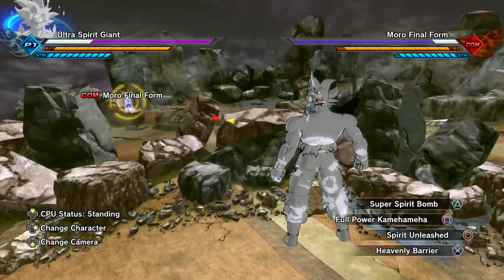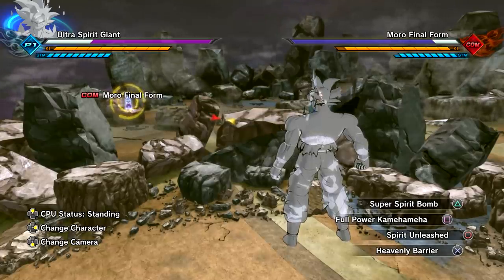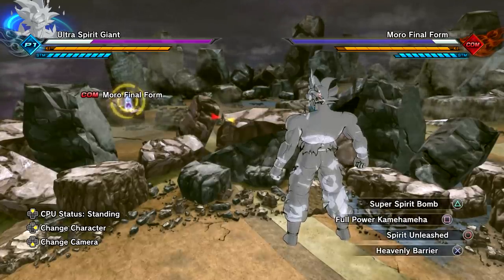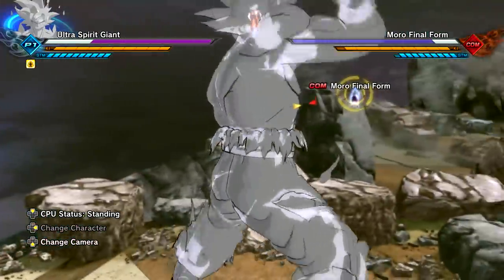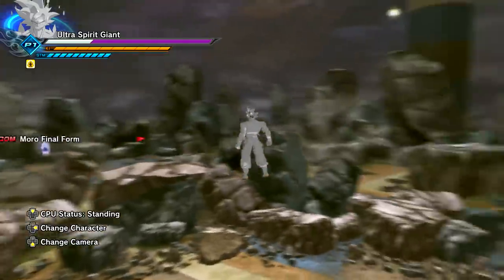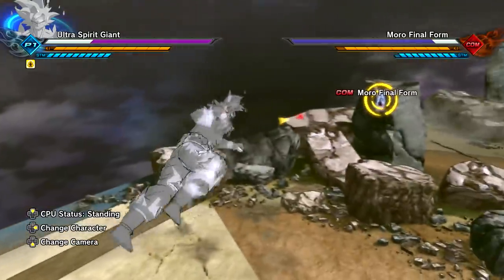As for Spirit Unleashed — this isn't supposed to be a real transformation for Spirit Giant Goku, but since it shares the same name kind of, I was like why not. Now we're at full power — even though we don't have an aura, still cool either way.